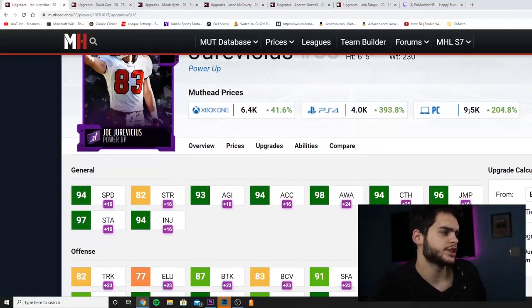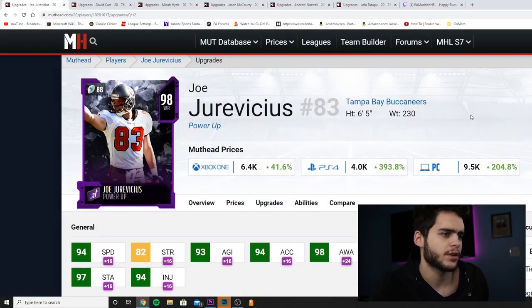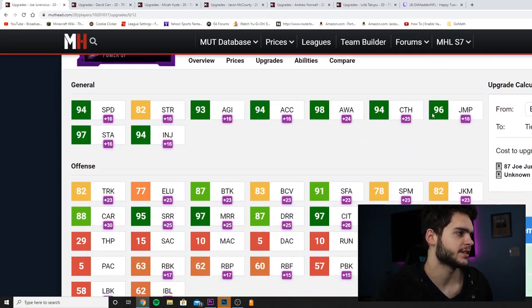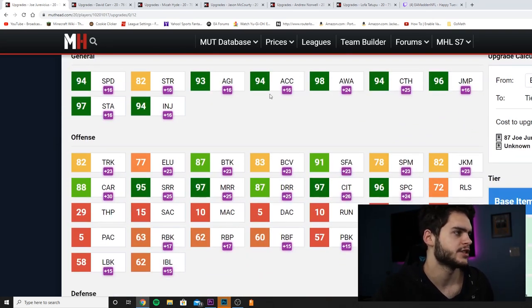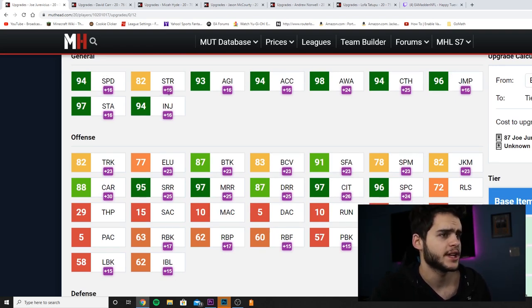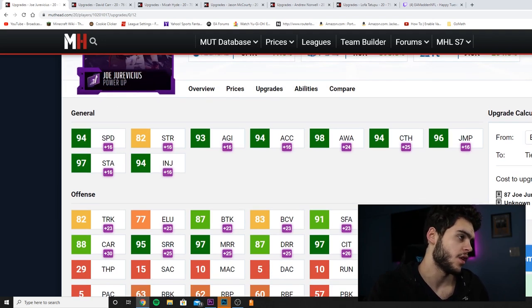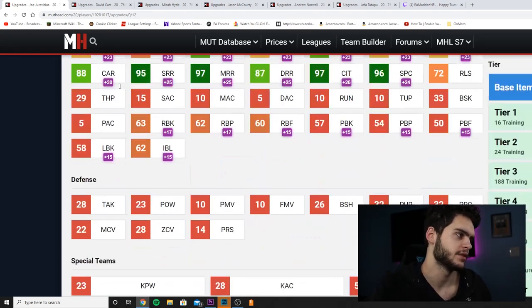Starting with Joe Jervisius — 90 overall wide receiver for the Tampa Bay Buccaneers, six foot five, 230 pounds. The frame is very similar to Calvin Johnson, kind of a Vincent Jackson-esque build. He has 94 speed, 82 strength, 93 agility, 94 acceleration, 98 awareness, 94 catching, 96 jumping, 97 stamina, and 94 injury. With Sprinter and John Madden he'll get up to 97 speed, which isn't all that great.